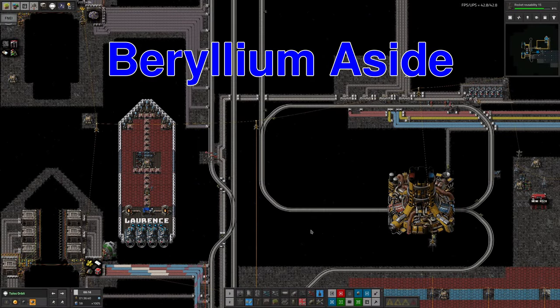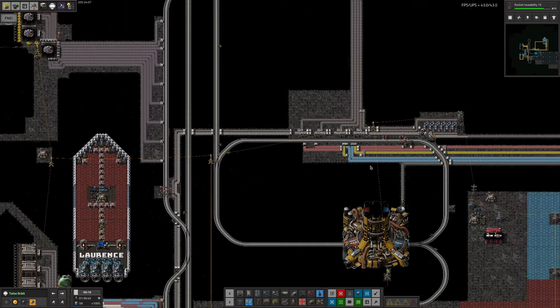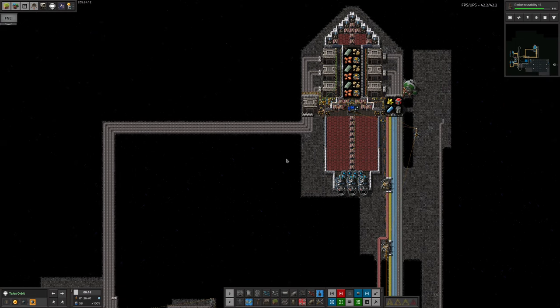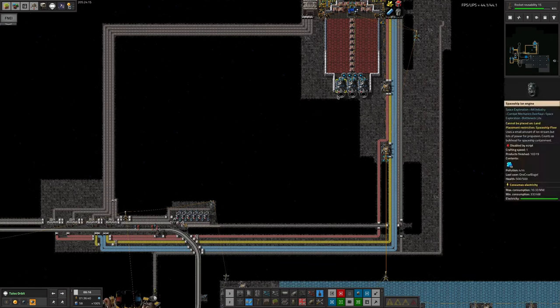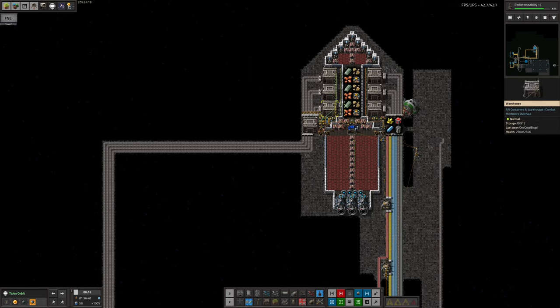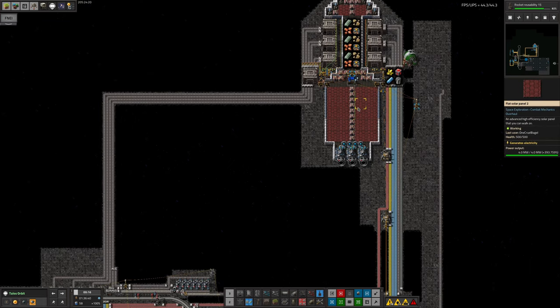As you can see here, I've expanded the spaceport over Talos - up in Talorbit. We had the original one over here. This is the ship that takes Beryllium back to Norbit. And interestingly, the ship has turned up now, because I've been saying that I want to use more Beryllium since we seem to have a bit of an excess of it over in Norvus, and that meant we weren't really getting through it over here, so all the machinery had fallen asleep.